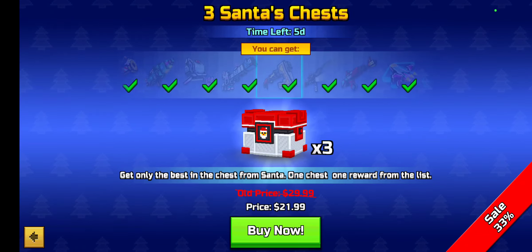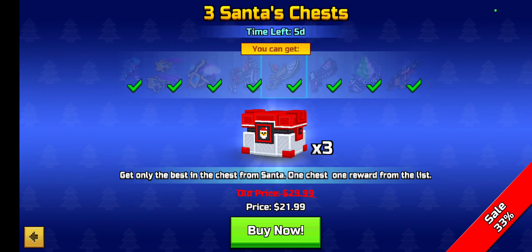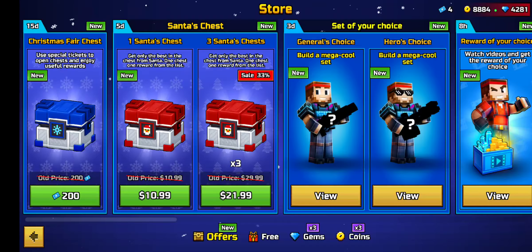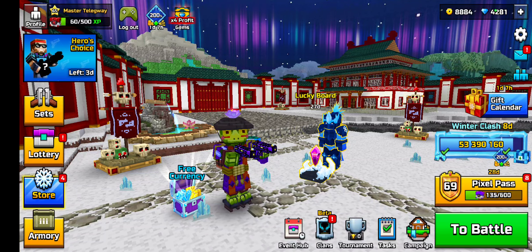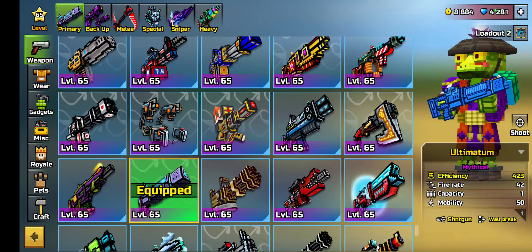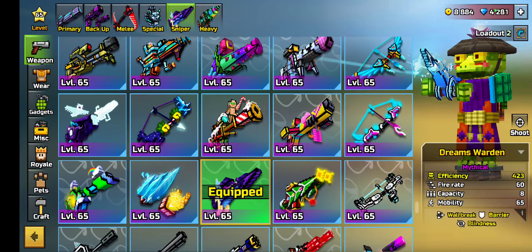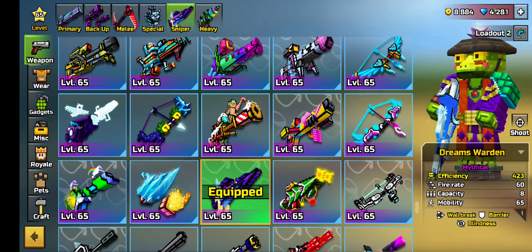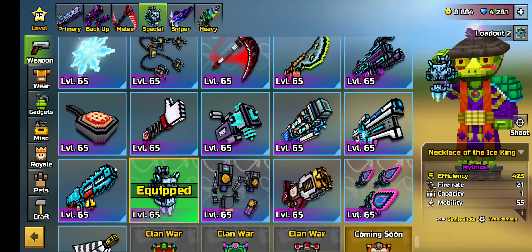They also have other weapons. Just the usual — what would be available in these offers. Anyways, I want to show y'all some gameplay with these guys. Because I'm gonna be using this. I have to grind it on my friend's account now, since I already grinded it on mine.